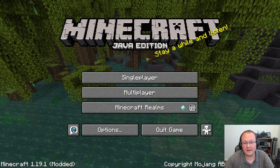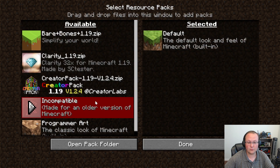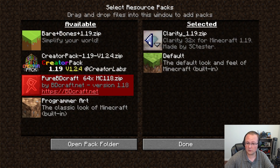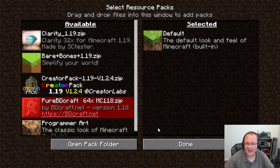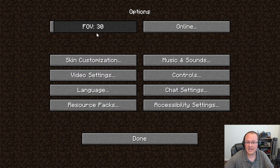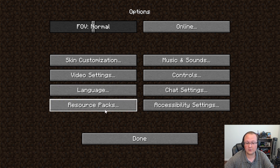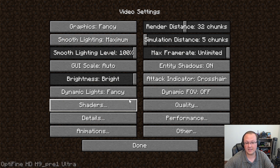Here we are in Minecraft. Go ahead and click on Options, then Resource Packs. You don't want to have any resource packs on by default. We're setting up Optifine to work with resource packs, so keep that in mind, but I'd recommend getting started without any installed. You can install them later. For right now, we're going to configure settings to get the most FPS while keeping Minecraft very playable.